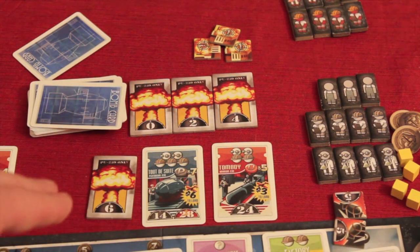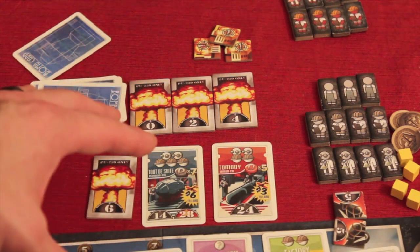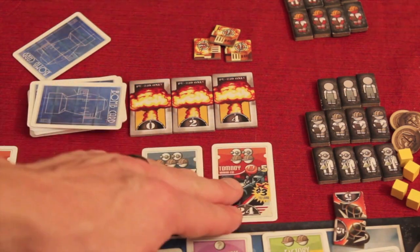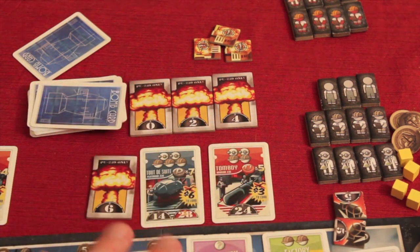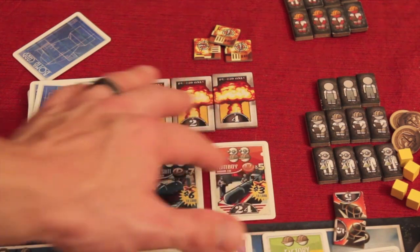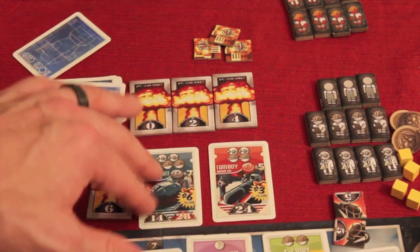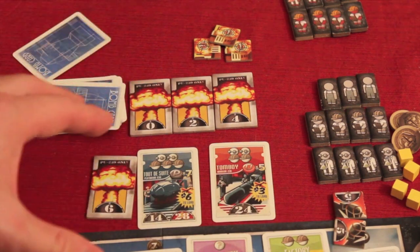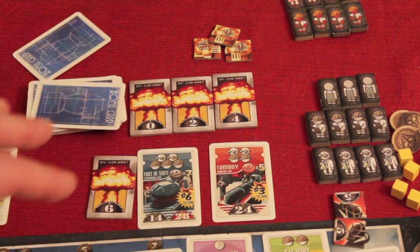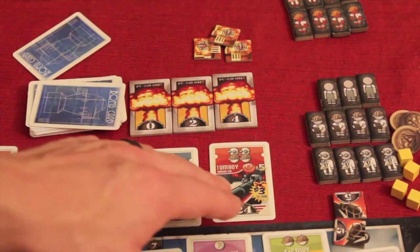Essentially you go around the board trying to gain resources and workers, using espionage, defending yourself, bombing others, and getting yellow cake so you can produce uranium and plutonium to build bombs. Building bombs is the only way to score, and the first player to reach the required point total — depending on the number of players — wins the game.